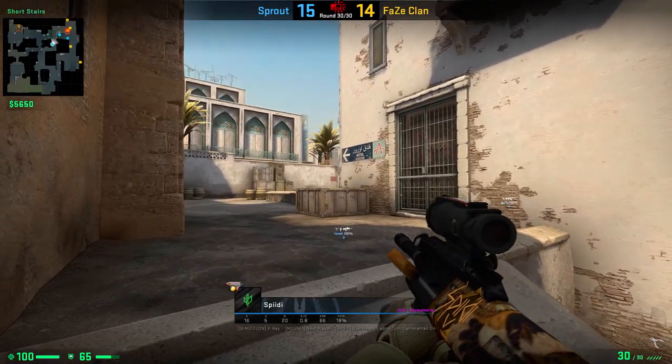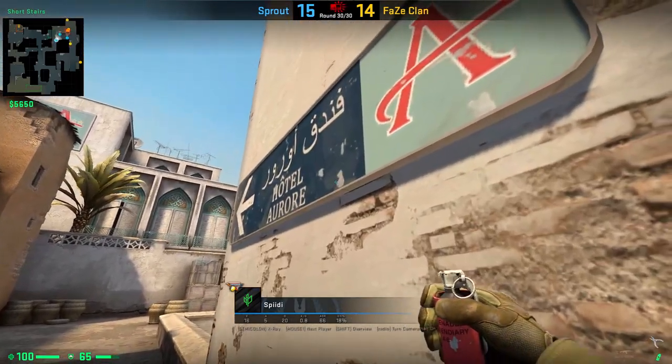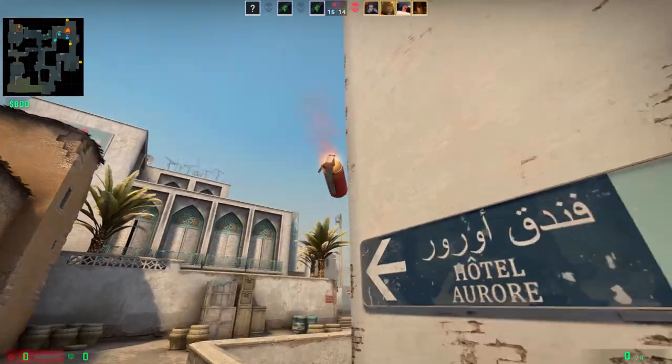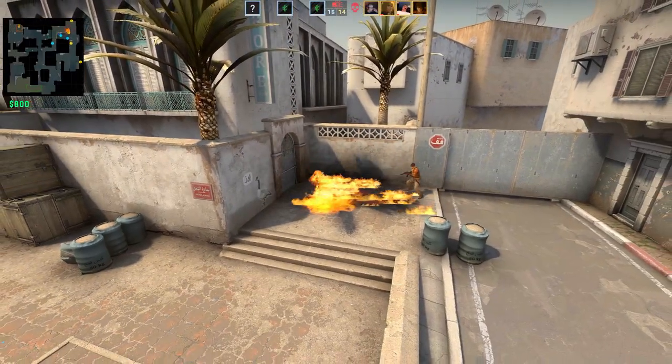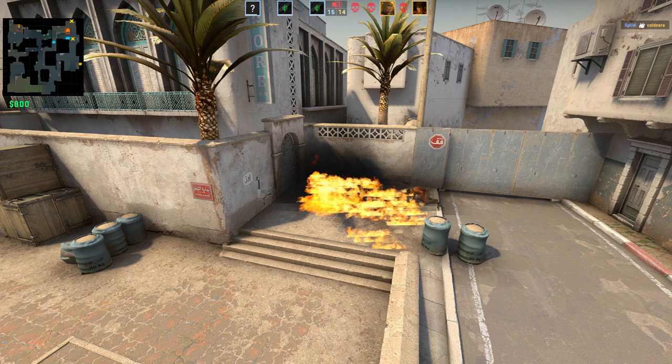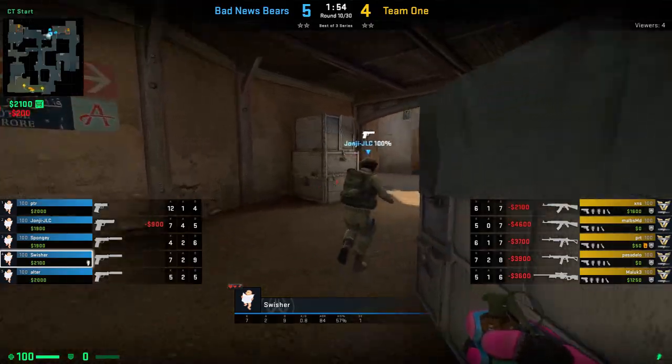The next trick is from Cressy's teammate, Speedy. He shows us a cool way how you can completely Molotov off Goose. Position yourself in the corner, aim onto the left side of the wider spot on the sign, move towards the left without moving your mouse and simply left click throw the Molotov.